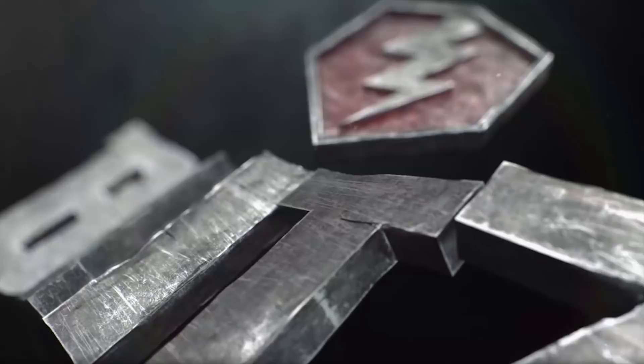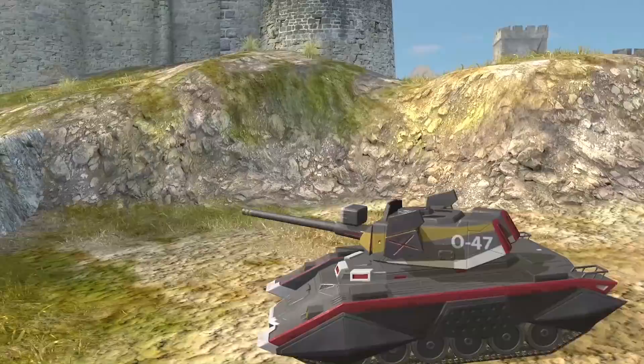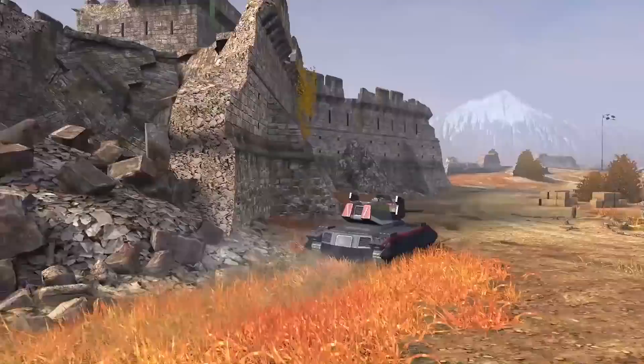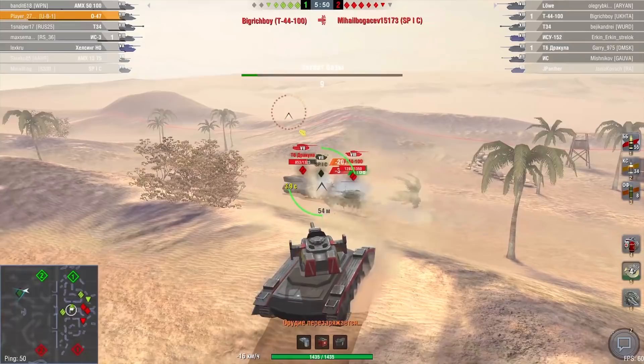The O-47 is a highly mobile and dynamic tank with a fast and accurate gun featuring very strong gun depression angles. The O-47 is most comfortable in a support role, laying down solid damage per minute behind allied lines. However, its armour will surprise you, and facing multiple targets you can use that mobility to your advantage to ensure you're pushing your armour at the correct angle.